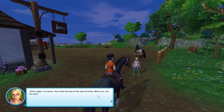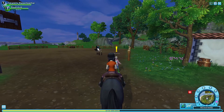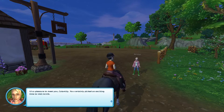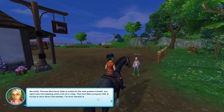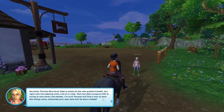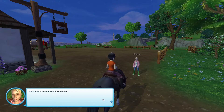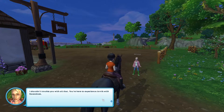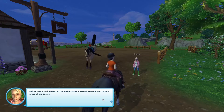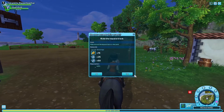That's right, I'm Jenna. You must be one of the new arrivals. That is a very beautiful — I want to say Friesian. It's a pleasure to meet you, Calamity. You certainly picked an exciting time to visit Jorvik. Normally Thomas Moreland likes to greet all the new guests himself, but right now he's dealing with a bit of a crisis — that horrible company, GED, is trying to shut down the stables. I'm sure Thomas will find a way to save the riding camp. You're here to experience Jorvik with Raven Dusk. Before I let you ride beyond the stable gates, I need to see that you have a grasp of the basics. Make one lap around the square track and come back to me.